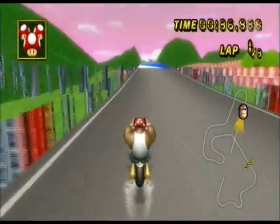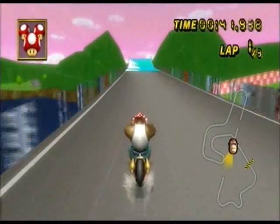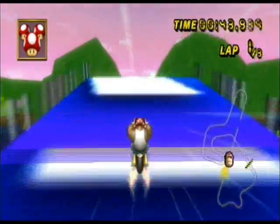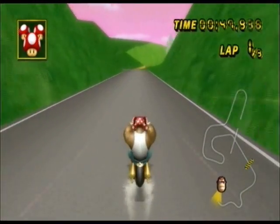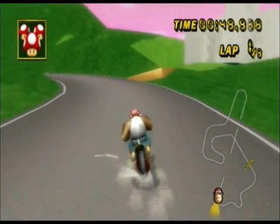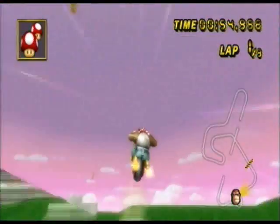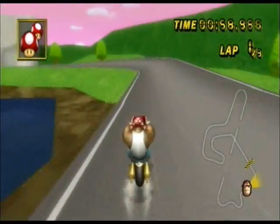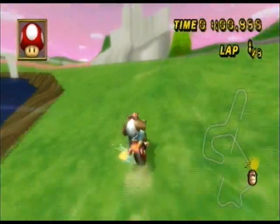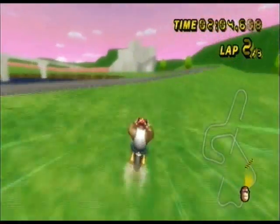Right here is the cannon. In the original game there was a castle — there is a castle in this one too, but it looks really bad, like they didn't spend much time on it. You can see it on the right there. Here's a shortcut where you can go over that hill, but I actually think going around and cutting through the grass is faster — not sure, though.